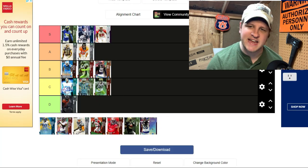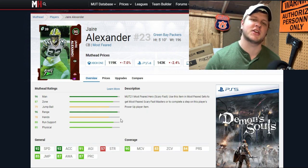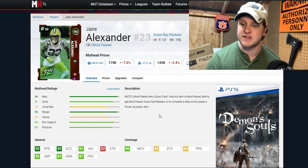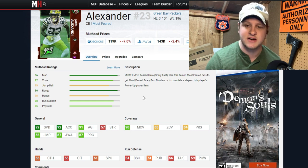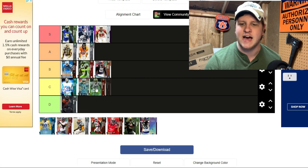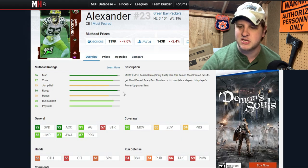JR Alexander for the Packers is in C tier. A lot of people thought he'd get a 92 overall from the Scary Fast promo, but he did not. He's 5 foot 10 with 92 speed and 92 acceleration — that speed is nice — but the problem is 83 zone coverage, which doesn't hit the threshold at all. He does hit the man coverage threshold, so just put him in man all the time and he's not that bad. That man coverage and his speed keep him out of D tier, landing him at the top of C tier.